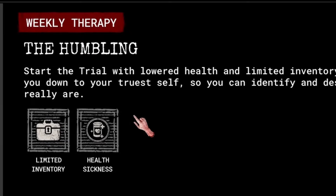The Humbling is an excellent weekly for the Outlast Trials, which is pure survival mode as it reduces your maximum health drastically, as well as your inventory, especially on psychosurgery difficulty.